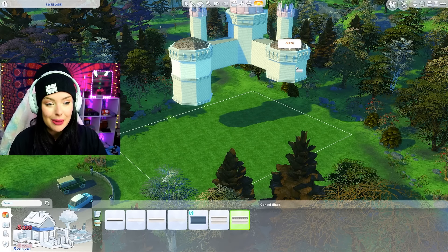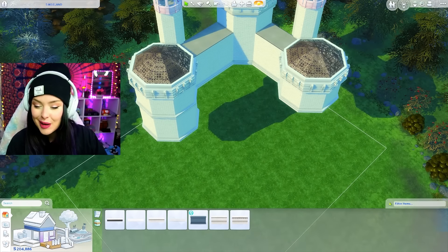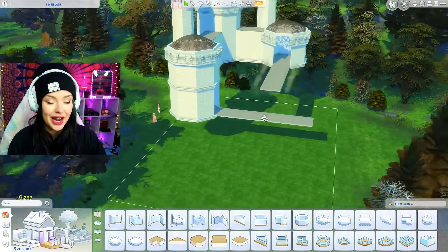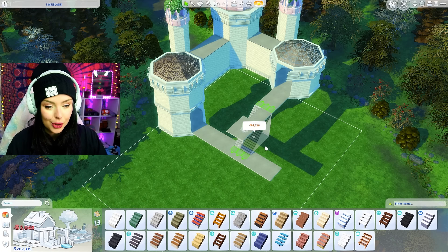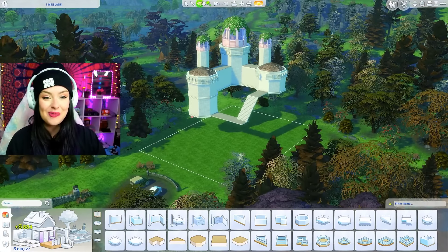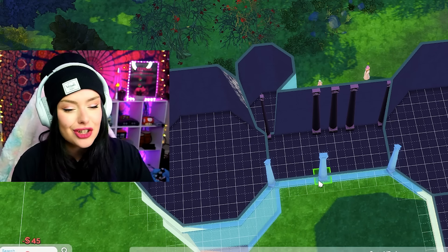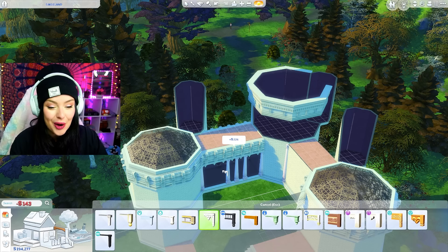The game thinks this is a second floor, so I'm able to put trim on the bottom of the build. I want to connect these sections together, so I'm going to get a floor piece, place it there and pull it all the way across, doing the same on the other side to connect stairs and clean it up. I want these to be bridges, so I'm going in with some pink Romantic Garden columns along the entire rectangle portions, and with trim and spandrels this is going to look so pretty.